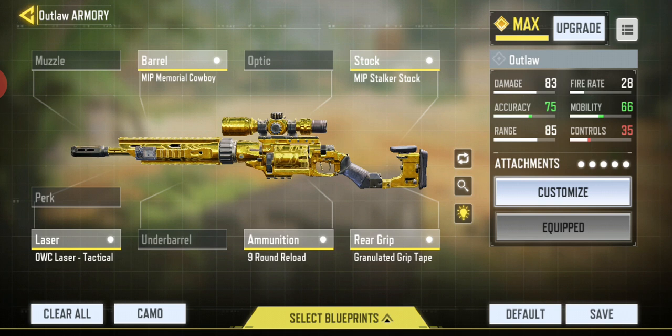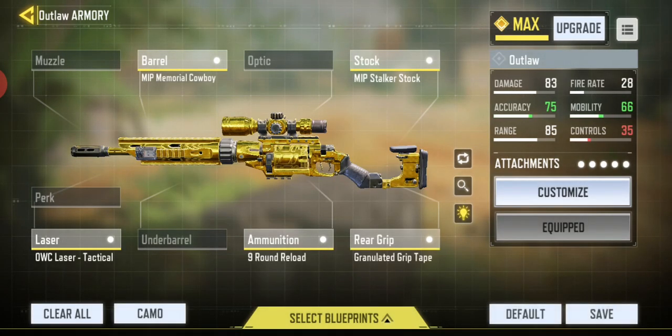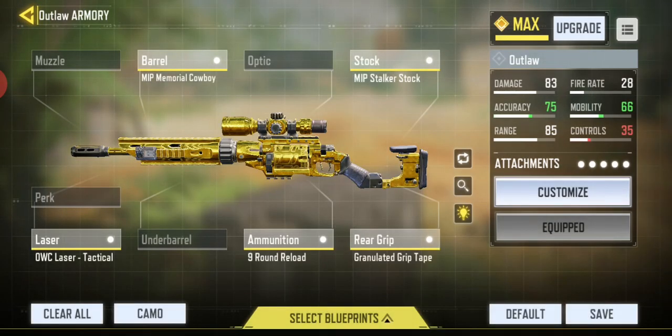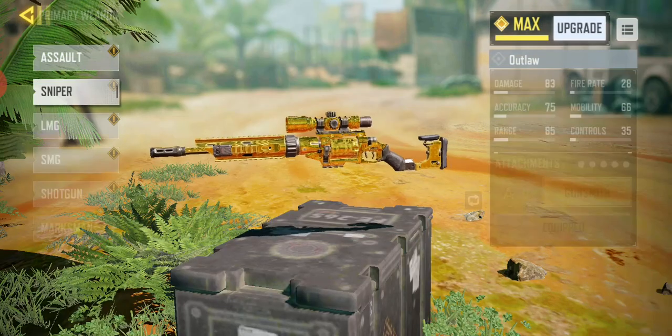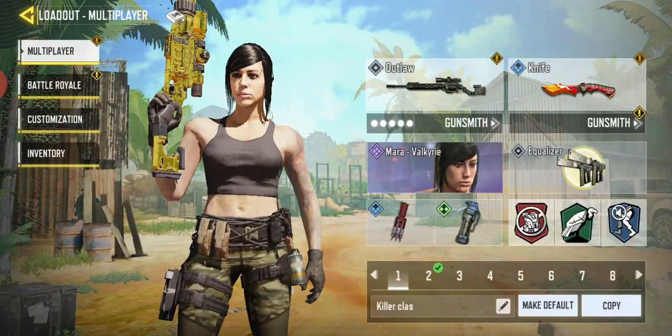I use MIP Stalker Stock, the Gruntulated Grip Tape, 9 Round Reload, the MIP Memorial Cowboy Barrel, and the OWC Laser Tactical. So that's basically the only laser — it's all about ADS speed for the Outlaw. No range, nothing. You can make it range; I have a range setup as well for that, and I'll probably do it in a later video.